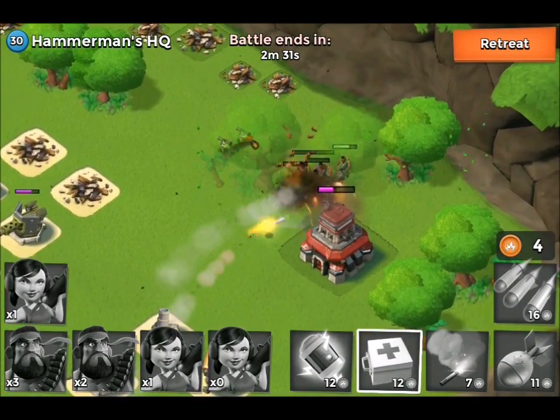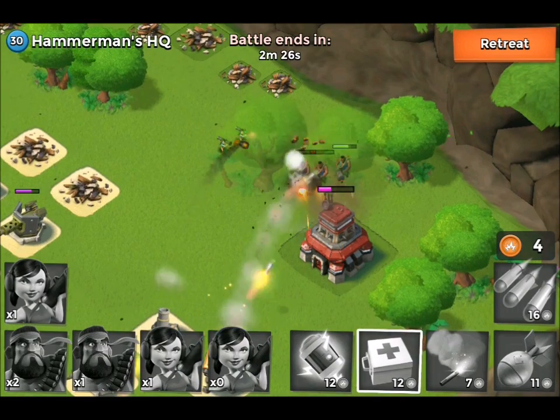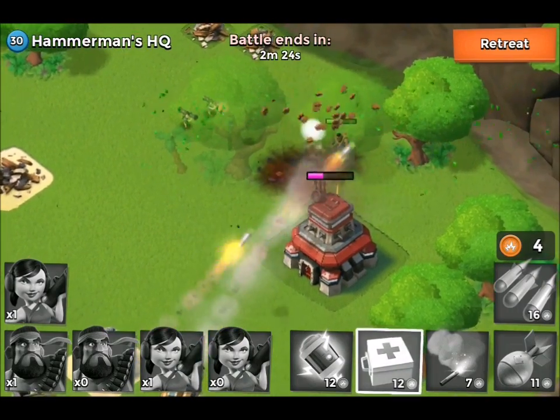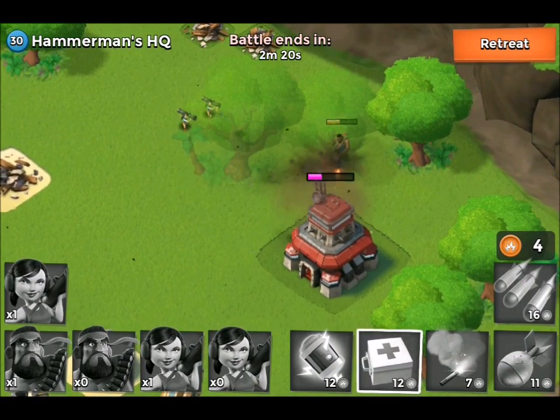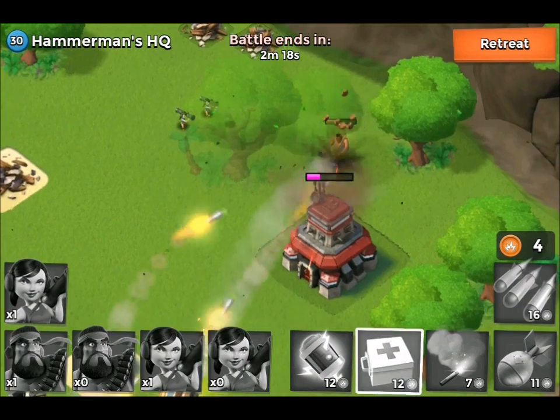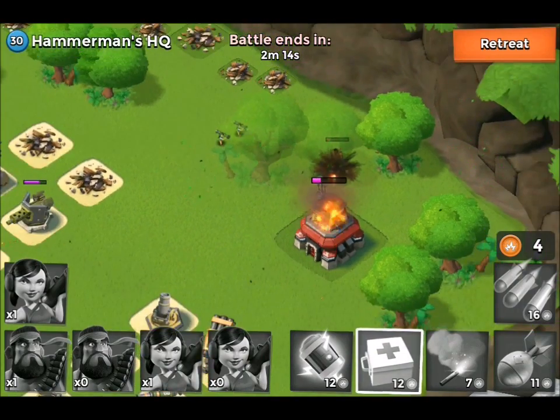I've definitely not got this — that's sad. But the HQ is down to around 25% of its usual health — that's actually pretty good. I predicted we'd get nowhere but we actually got to the HQ, so I'm happy with that raid.